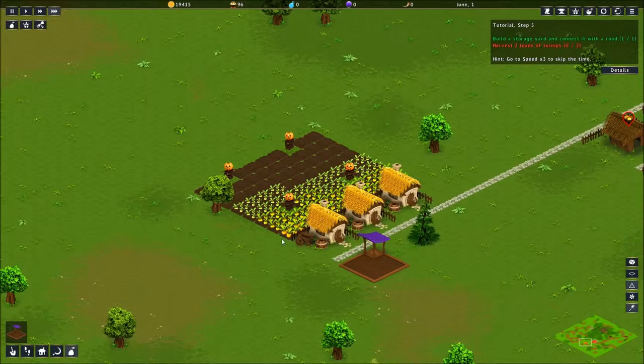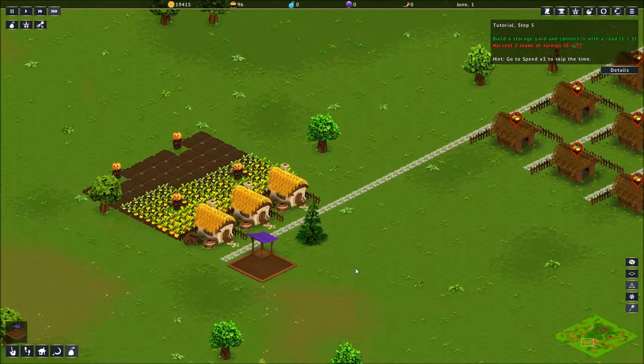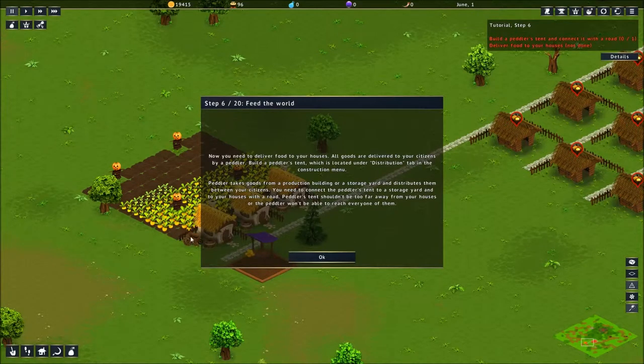May hit, so they're no longer going to be doing any kind of planting. Our people are still hungry — it said it'll start to degrade after a while. We have 96 citizens and no food. I hope they brought plenty with them because it's been months. We are starting to grow these nice little golden turnips. They turn orange and he's going to start picking them up. Feed the world! Now you need to deliver food to your houses. All goods are delivered to your citizens by a peddler. Build a peddler's tent, which is located under the distribution tab in the construction menu.